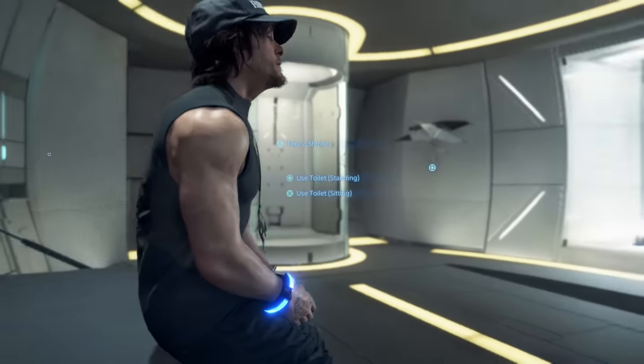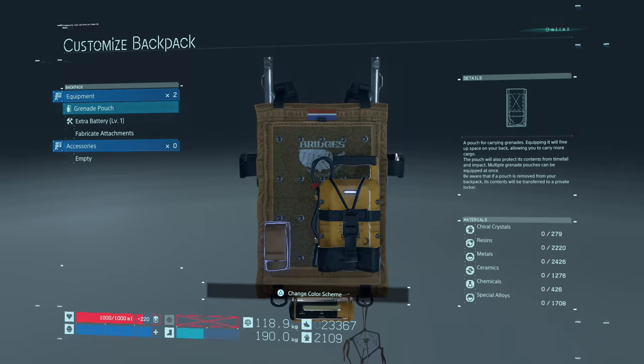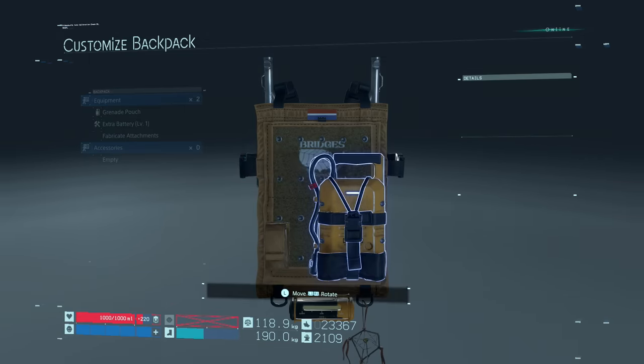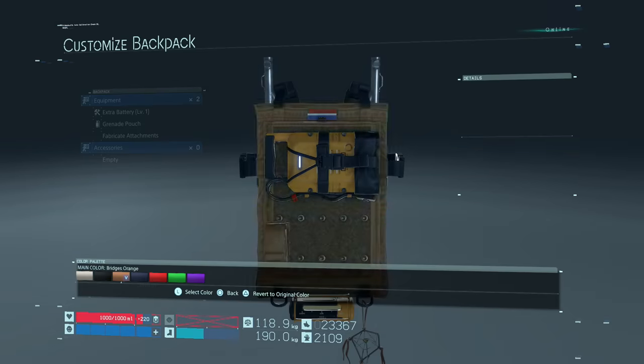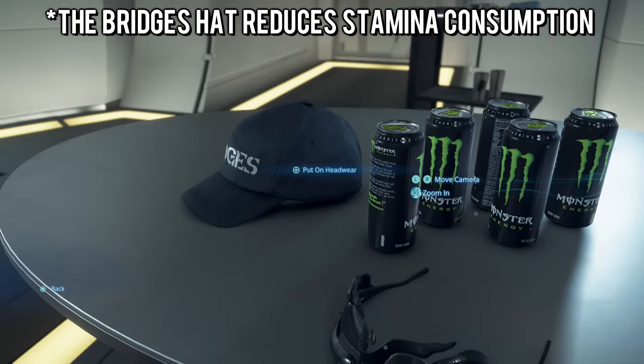Leveled-up power skeletons also get better battery efficiency. Couple that with the extra battery you can attach to your backpack — found by going to your private room and looking below BB and your outfit — along with other extras that will benefit you. I believe you unlock backpack customization towards the end of Episode 3. Hats reduce stamina consumption and you can easily grab your Bridges hat from your private room each time.